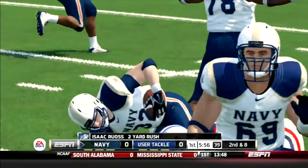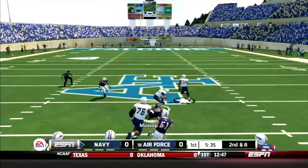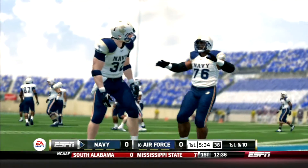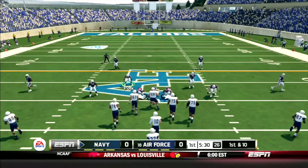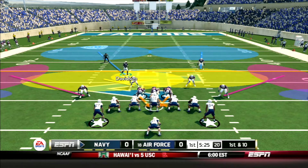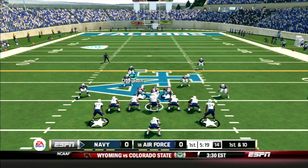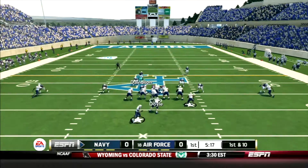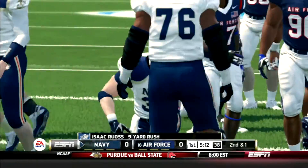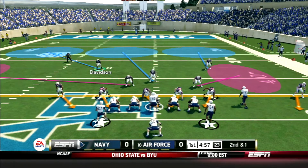He gets a couple yards. Next play they run to the other side, give it to the fullback again — this time he breaks a huge run and gets 17 yards right through the gut of this Air Force defense, a much-maligned defense that's been struggling all year long to get stops. Navy under center again in the flex bone look, and they give to the fullback a third straight time and he gets nine. Early on, Air Force's middle is being tested by the option offense of Navy.